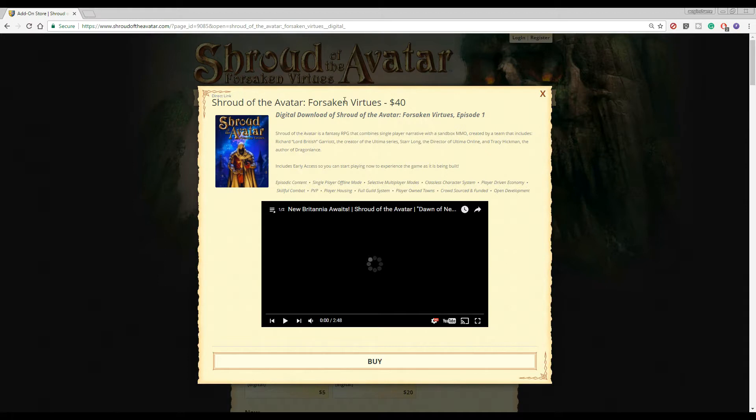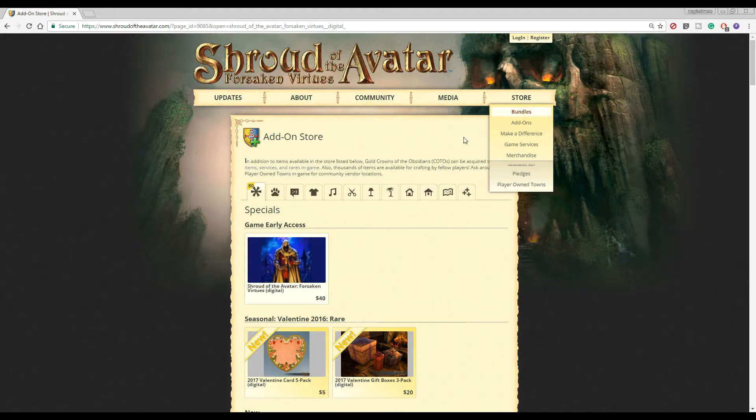When you hit Play Now, you'll be opened up to this page where you'll see that you can get Shroud of the Avatar: Forsaken Virtues for $40. You can hit Buy to get yourself started. Or, if you wish, you can hit the X button here to check out the shop itself.